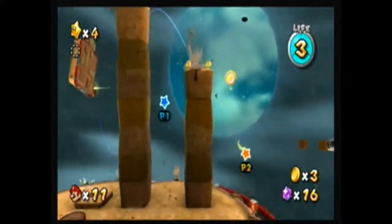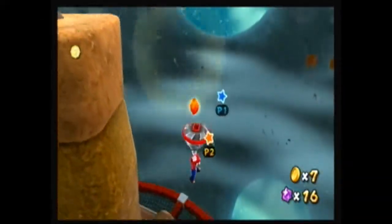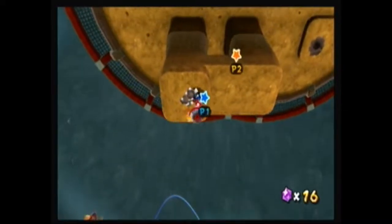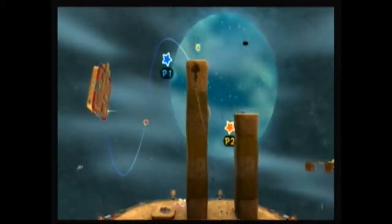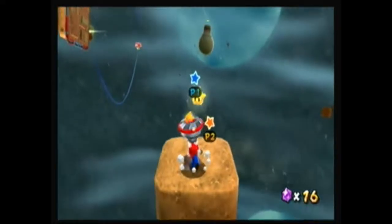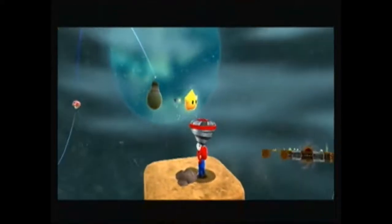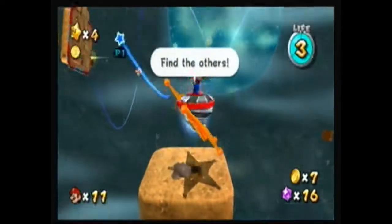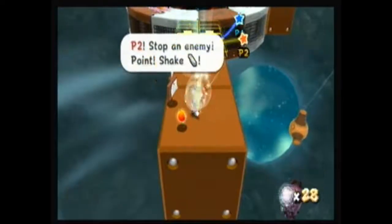We're going to have to go down here to get the one important thing: the Comet Metal. Trust us, you're going to need it. Going back, we're going to drill through that second stack of dirt — because that's what it looks like. Now we're going to talk to this Luma. Looks like the Lumas have set up a nice little team to help us.